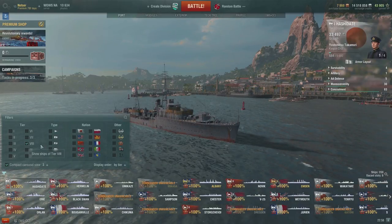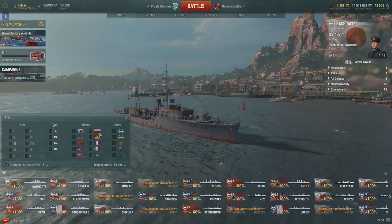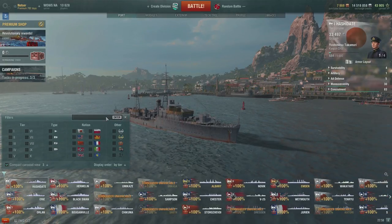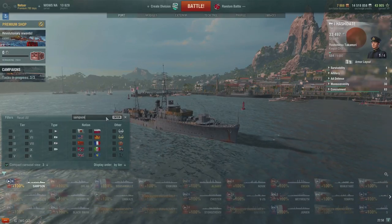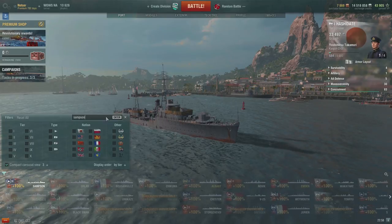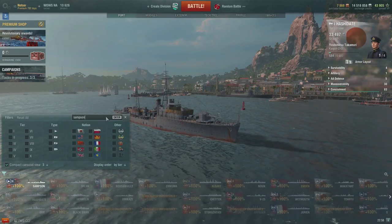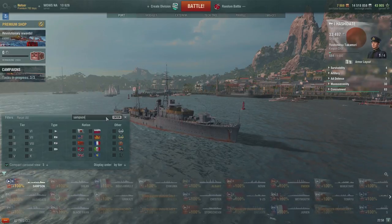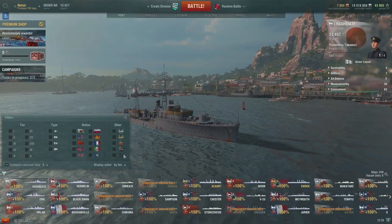You can do whatever you want and then turn on as many filters as you want. If you're looking for a specific ship or type, you can also enter the name of the ship. Now be careful — it might be a little delayed, so if you're a fast typer it might get jumbled up. I have to slow myself down, but we filtered Samson and found Samson.